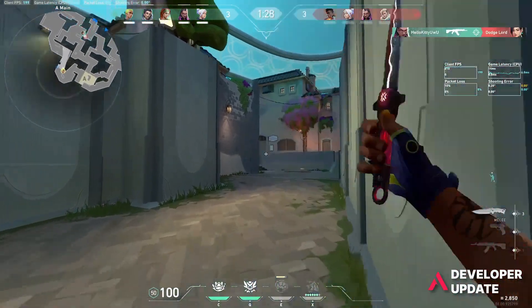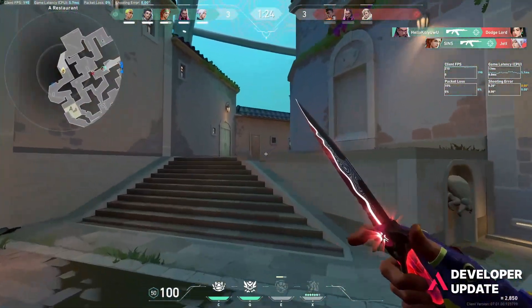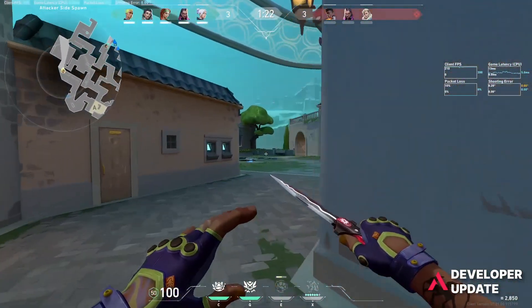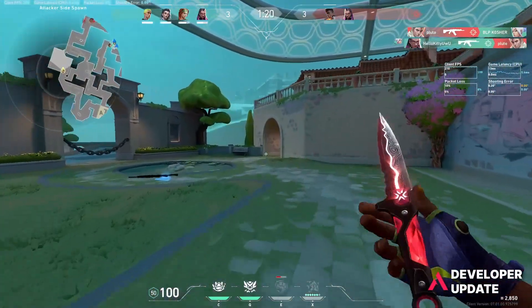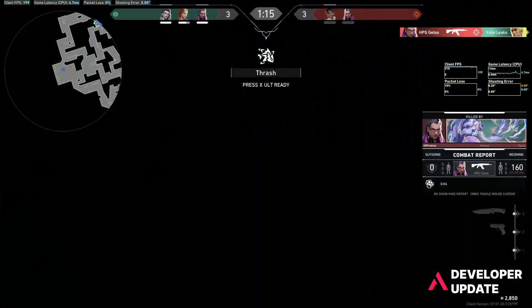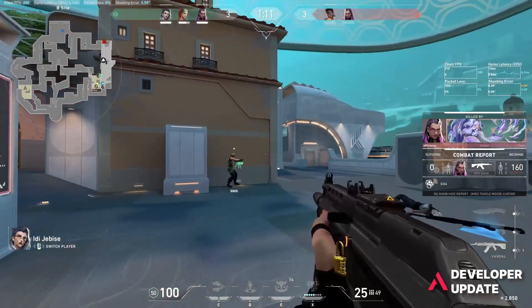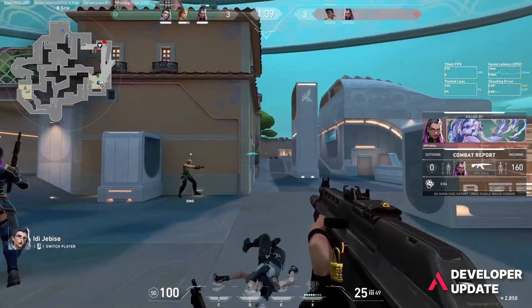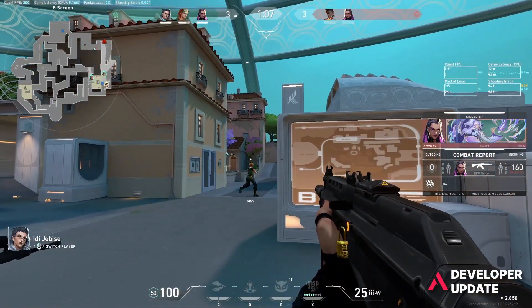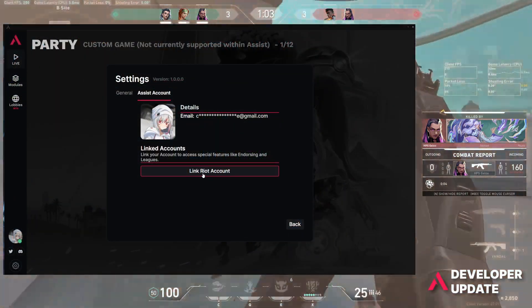To use the reputation and endorsement system, you have to link your Riot account to your Assist account. To do this, simply head to settings, click on the Assist account tab, and you'll see a button to link your Riot account. You may only link your Riot account when the game is open. We highly recommend linking only your main account as it will also be used in other features.